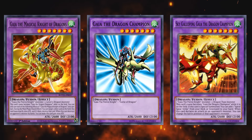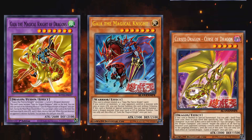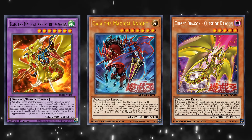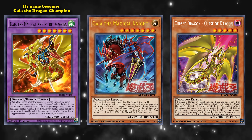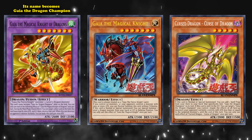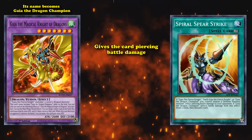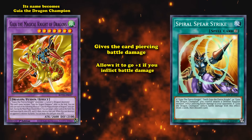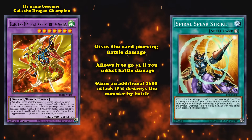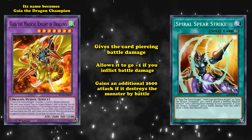Although the final version is pretty good. It can be brought out with any Gaia the Fierce Knight monster and a level 5 dragon type monster as its fusion materials, and has the effect on the field where its name becomes Gaia the Dragon Champion — that way it gains benefit from the support of Spiral Spear Strike, which gives the card piercing battle damage and allows it to go plus one if you inflict battle damage.